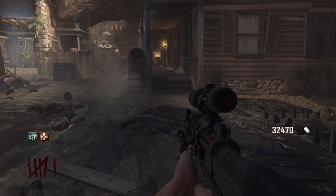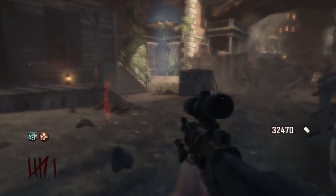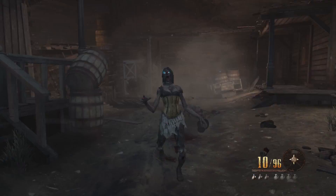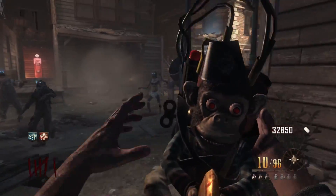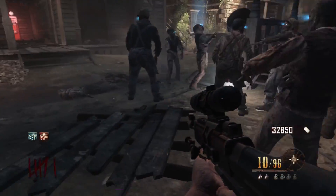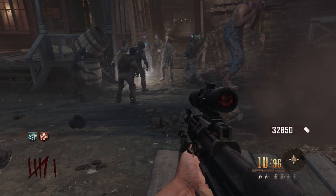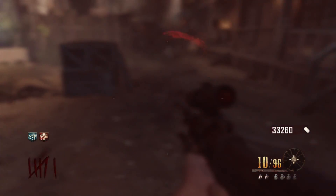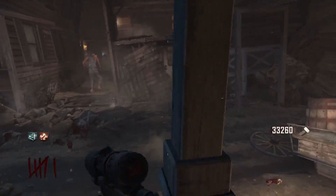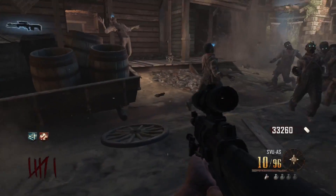Coming in at the number 5 spot is the Monkey Bomb. The Monkey Bomb is iconic when it comes to Call of Duty Zombies — probably one of the most recognizable things when you think of the game. You throw the grenade, the zombies are attracted to it, and then it explodes and can kill zombies depending on what round it is.